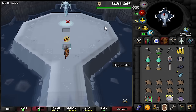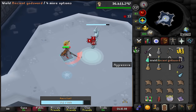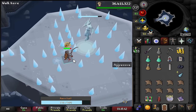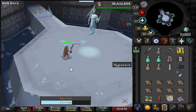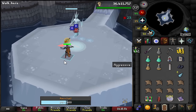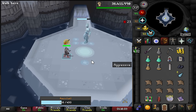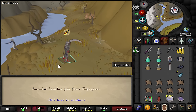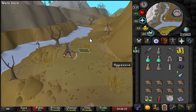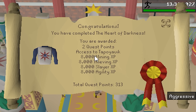Time for the final boss — let's just send it. There are circles on the floor as mechanics. The fight is actually pretty cool and not too difficult. Moxie Cattle then banishes you. The quest is now done! Heart of Darkness rewards: 8,000 XP each in Mining, Thieving, Slayer, and Agility, 2 quest points, and access to Tapoy Week.